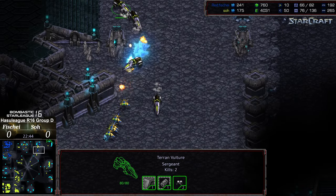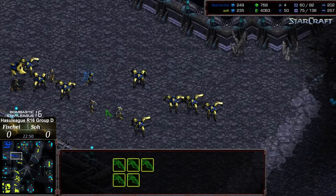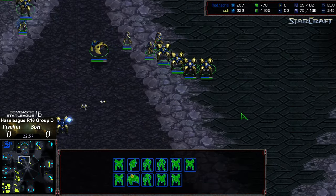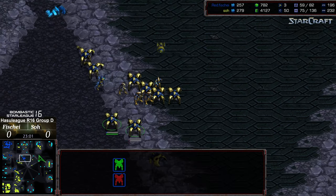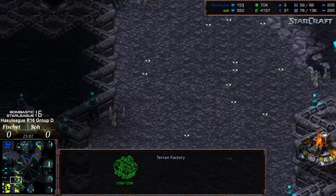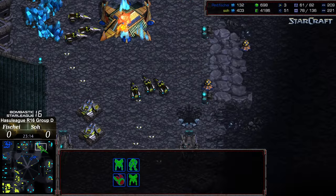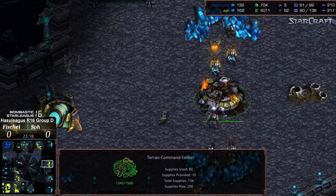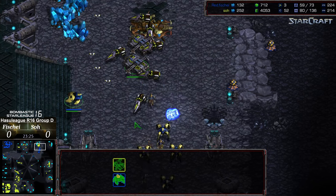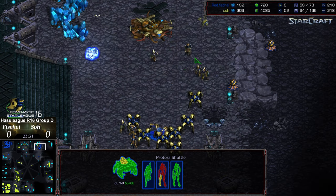Probes are fleeing for their lives in the top right. So is actually setting up to go for an additional base there. Fisheye is moving out with his final army at a supply deficit, still eating mine fire as he goes. The nine o'clock either has floated away to the six o'clock location. Fisheye is not in time to save the nexus top right but might be able to threaten the three o'clock. Some nice zealot bombs go ahead and clear the minefield. Keep in mind the supply is a little deceptive — it's a much larger army for Fisheye.